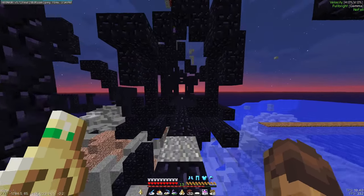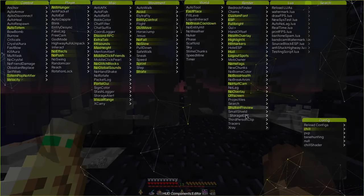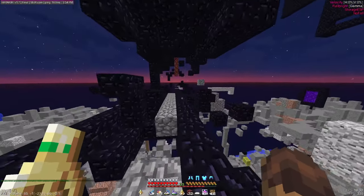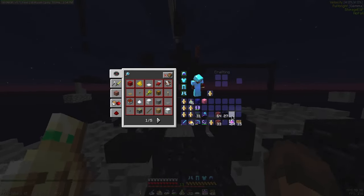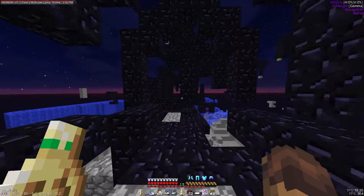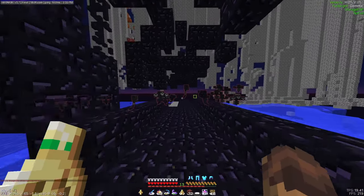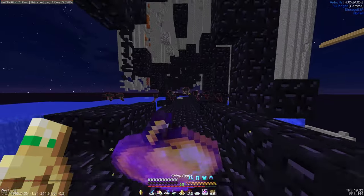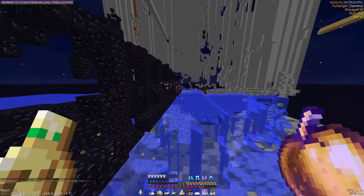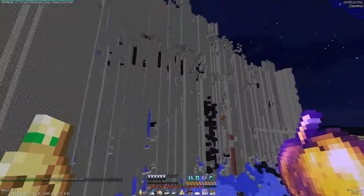I'm going to turn on some modules — storage ESP is going to come in useful — so we can see ender chests, chests, shulkers, stuff like that. I also have elytra. The first few meters, as usual, I'll be going on foot, then I'll just start using elytra. Okay, there are a lot of withers at spawn, so I think we've hit our first roadblock. I'm going to quickly get my elytra and maybe bypass that with a little evading maneuver.